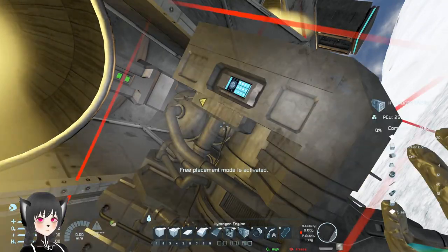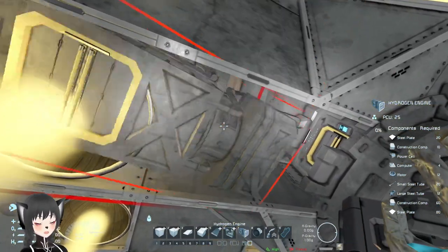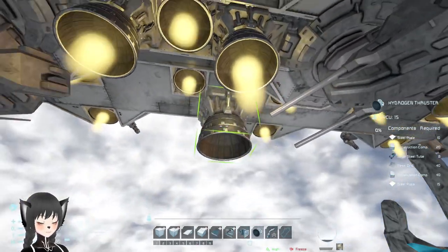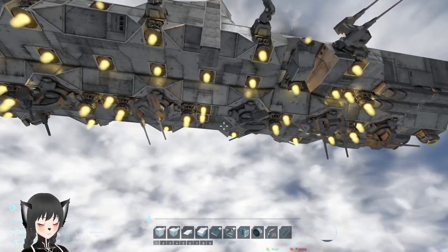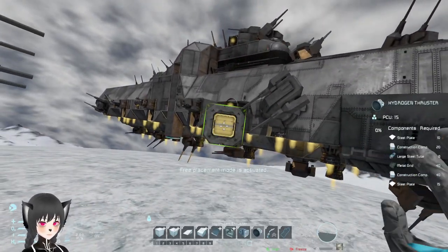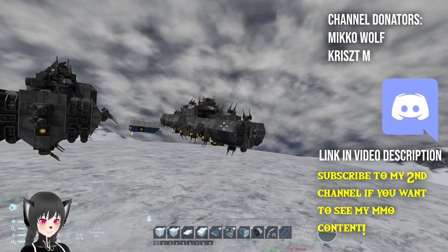So now if I add that hydrogen engine that I removed from the other port and position it this way, now I have a free port for the hydrogen thruster. That's one way to optimize your ship's conveyor — when you need a conveyor port, instead of just adding more, you can look around your ship and see if there's any component that has the conveyor ports you need. That's how you can do conveyor tetris to optimize your ships or grids.